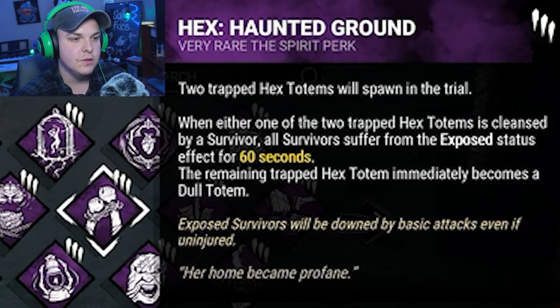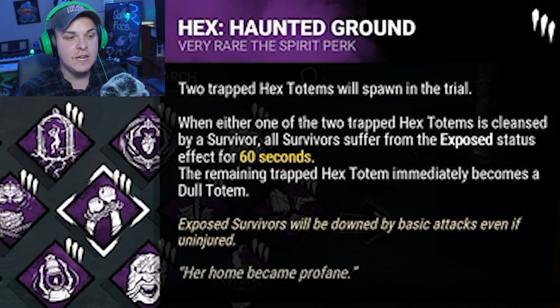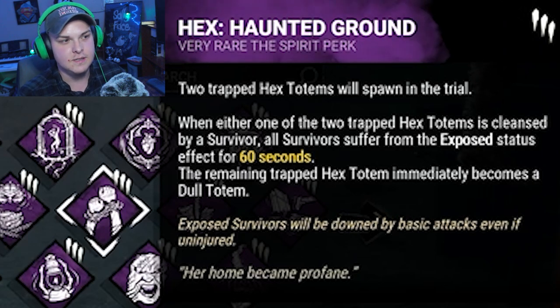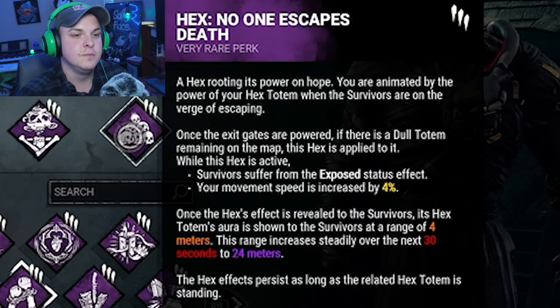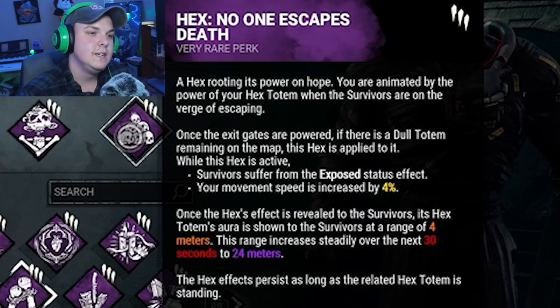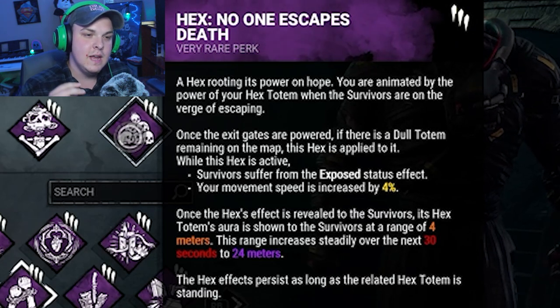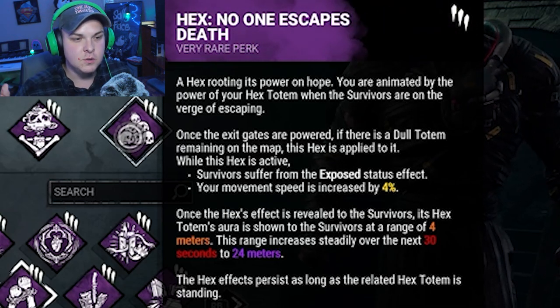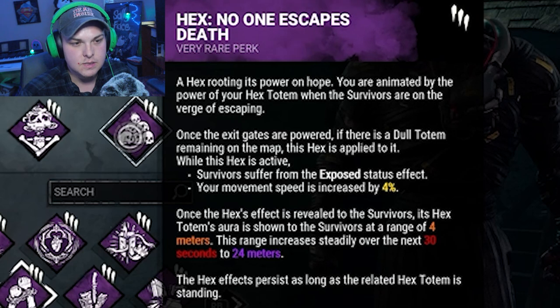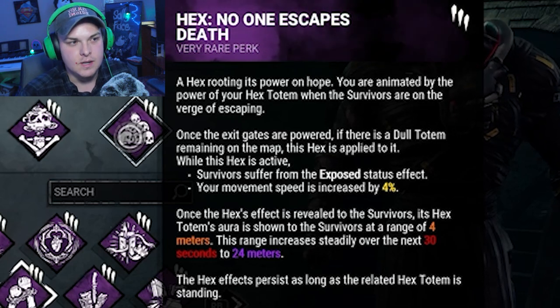We've got Hex Haunted Ground, so two totems will spawn. If they break either of them, everyone will be exposed for 60 seconds. And then obviously Hex No One Escapes Death — or as most people know it, NOED. When the exit gates are powered, and if there is a dull totem left, then everyone will be exposed and I get 4% faster. Once they break it, that effect will go away.